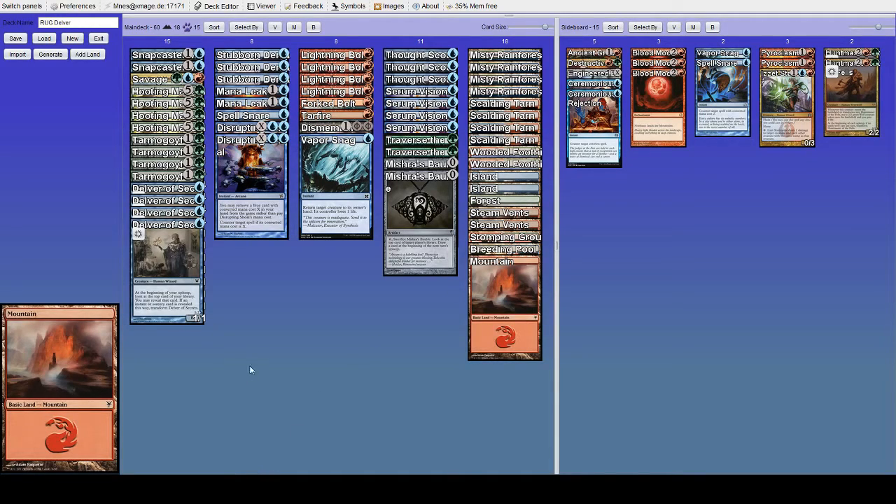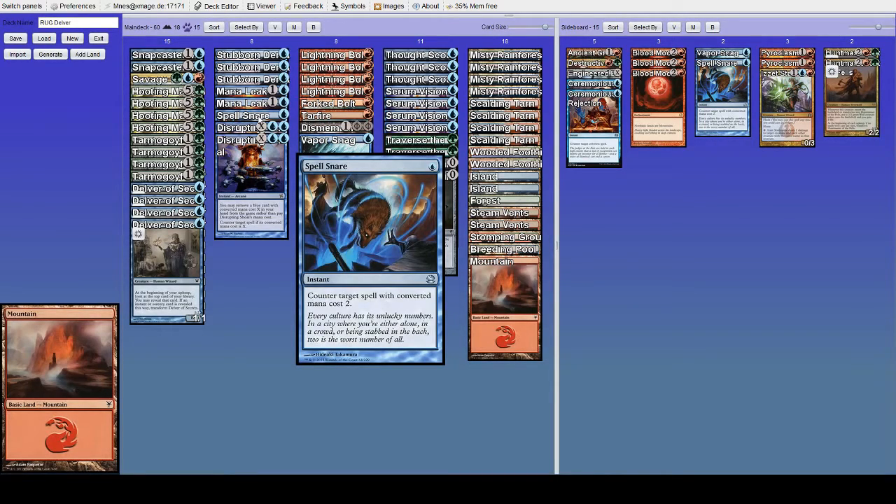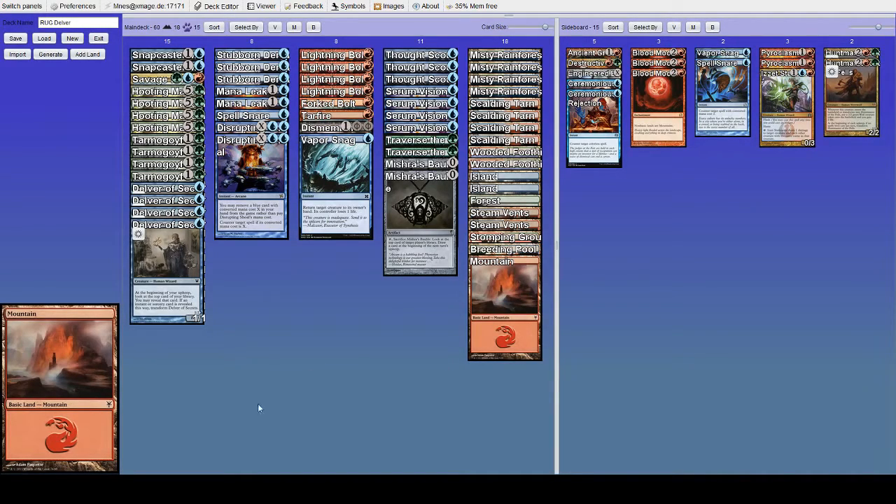If you can Spell Snare a Spreading Seas you probably want to, because that Spell Snare isn't super likely to be able to counter any lords — although if they don't have Vial or Cavern, maybe you don't. Spreading Seas is definitely good because Island Walk is going to be turned on anyway, so that's not a huge deal for them, but it's going to hit our mana. It also cantrips for them.